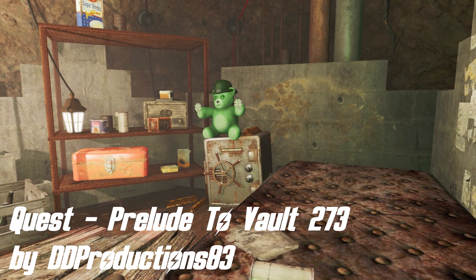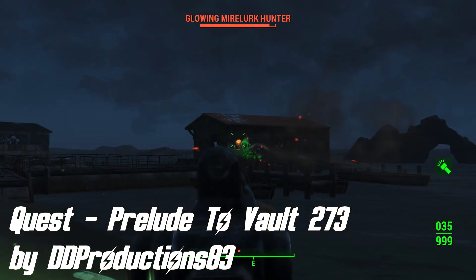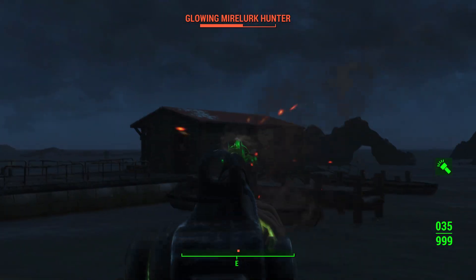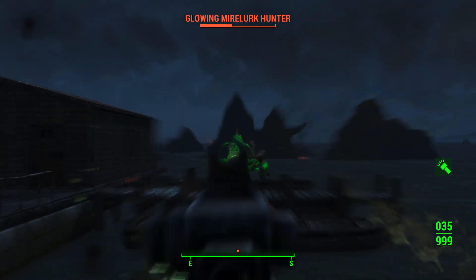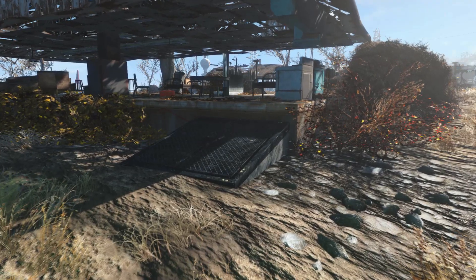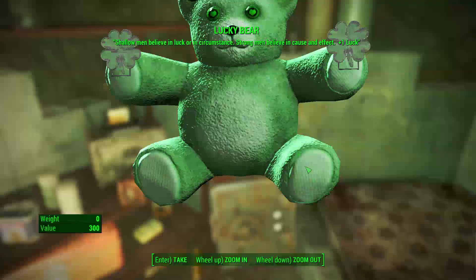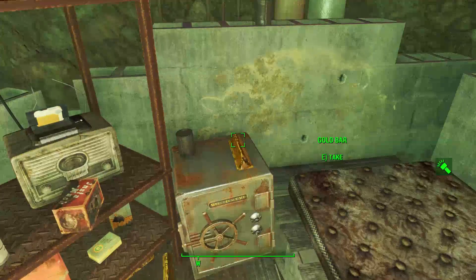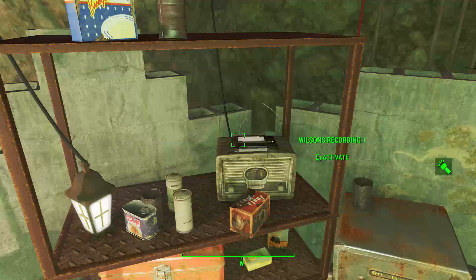Moving on, we've got Prelude to Vault 273 by DD Productions AD3. This is the first quest mod available for Fallout 4, and that is why I absolutely had to cover it. Of course since the Creation Kit is not out yet, it doesn't feature any scripted events — it is basically a variation of the note quest mods you could see in Fallout 3 and Fallout New Vegas. You can begin it in Sanctuary in the root cellar located behind one of the houses, where you can find a recording of Wilson and also a teddy bear as a reward for finding the first tape.